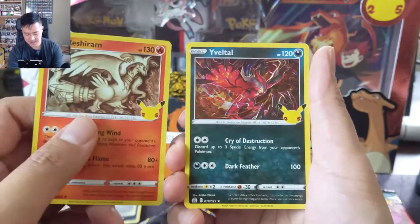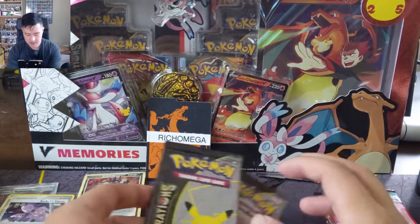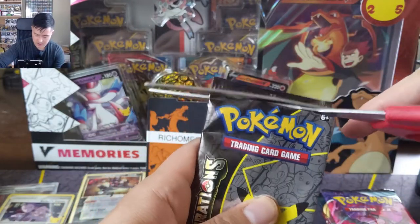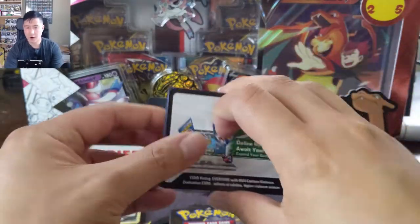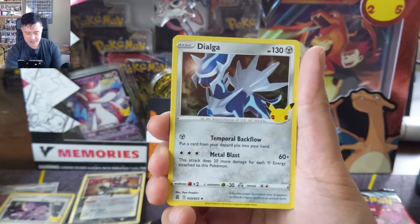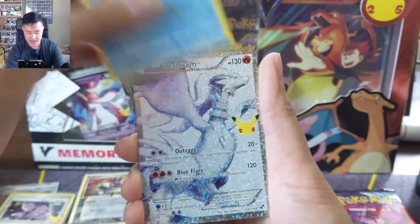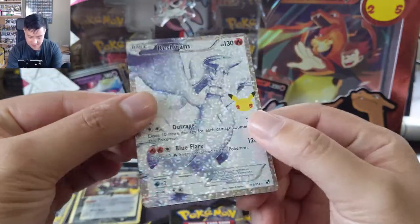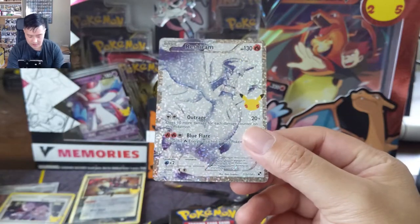Just a Yveltal into that Pikachu yet again. Hope everyone is having some good luck finding product — it does seem like around me Targets did have some but they went pretty quick. And hey, there we go — a Reshiram! Very nice, and this one is really decked out. The whole card is textured, which is great, with a Zacian as well.